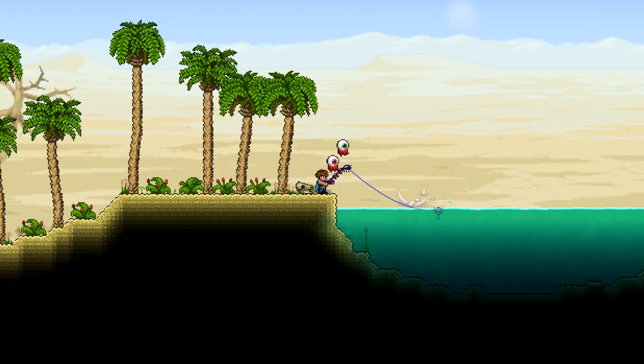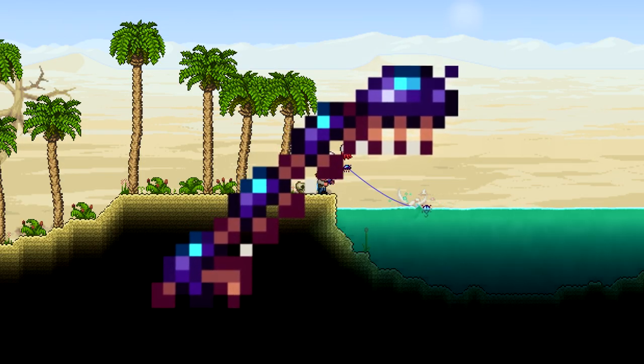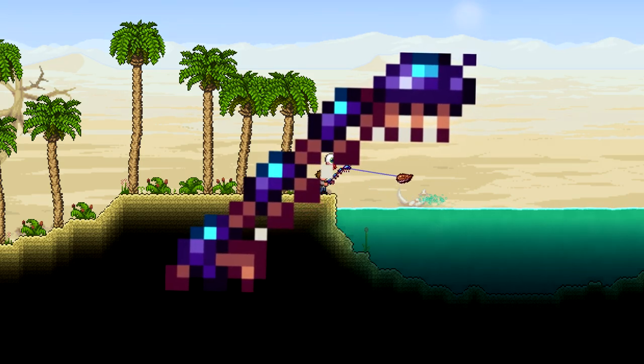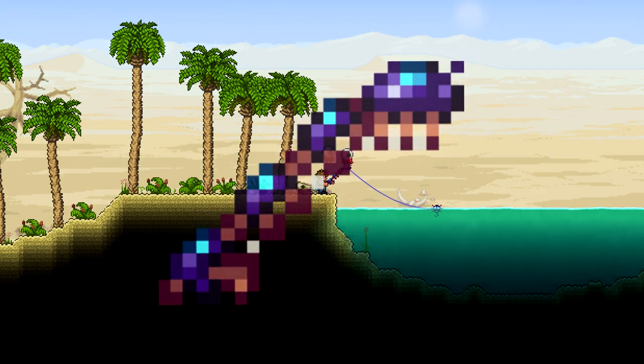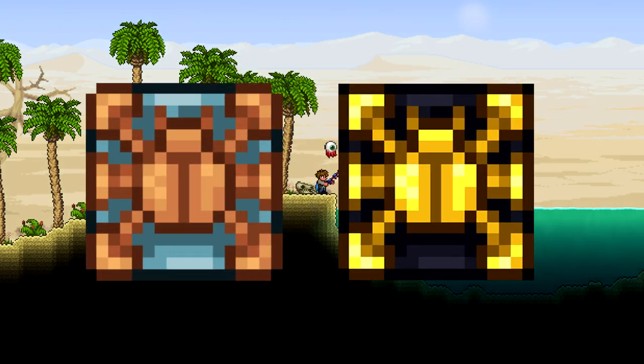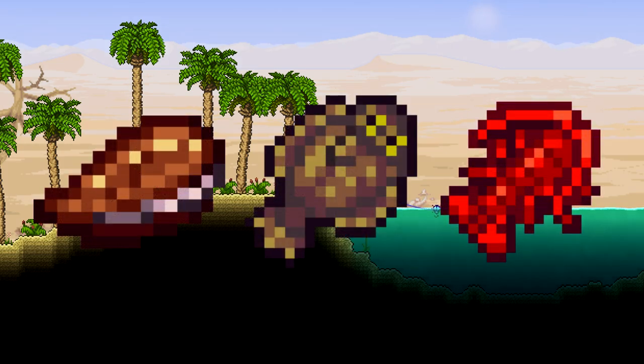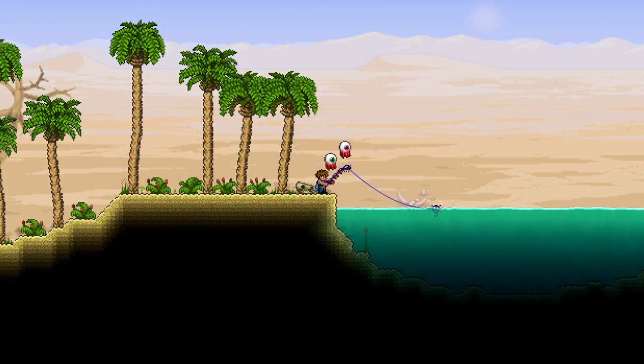In the 1.4 update they also added a new fishing rod, the Scarab Fishing Rod. It has a 25% fishing power and can be obtained from an Oasis or Mirage crate. Speaking of crates, the Oasis and its hard mode counterpart the Mirage crate can be fished from the desert — they contain loot that you can find in sandstone chests. When you fish in the desert you can also find oysters, flounders, and rock lobsters. Flounders and lobsters are used for food items, and the oyster can contain pearls which are used for luck potions.